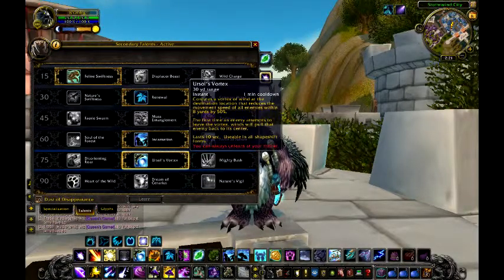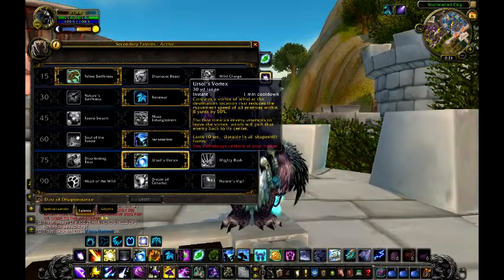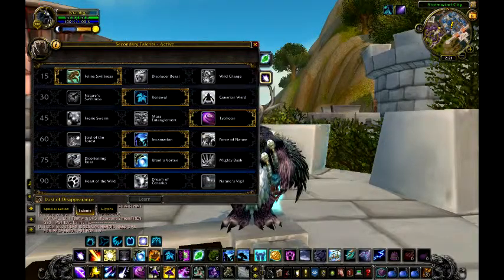Soul Vortex is very nice because it slows the enemy down by 50%, and if they go through the vortex and try to leave, they get sucked back into the vortex, so you can kite the target even more.